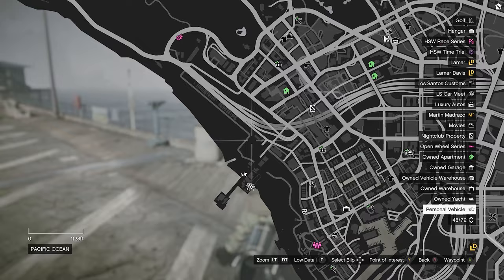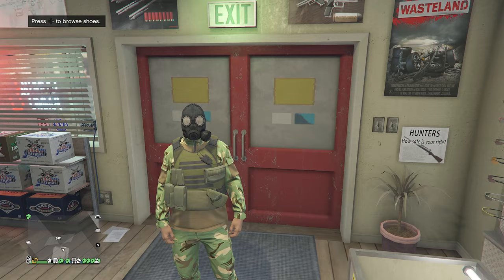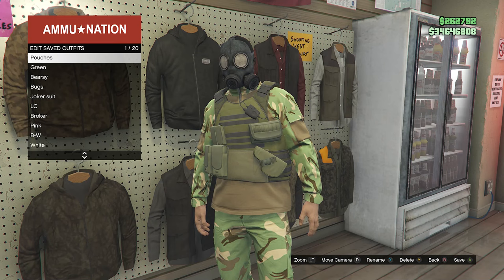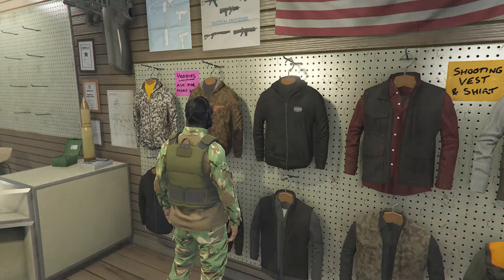Now we're going to head over to the gun store so we can save this outfit. After you've found a gun store and you are inside, walk over to the clothing section, hit right on the d-pad, hit edit saved outfits, and save this outfit again on slot one or slot 20, whichever you saved it on before. After you save the outfit, back out of the tops.